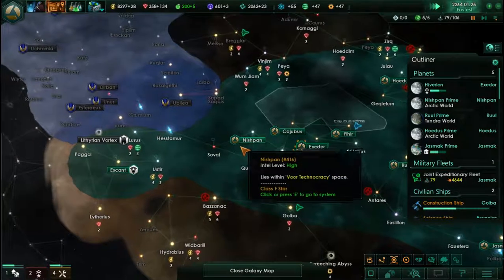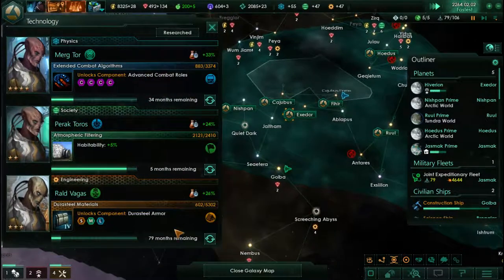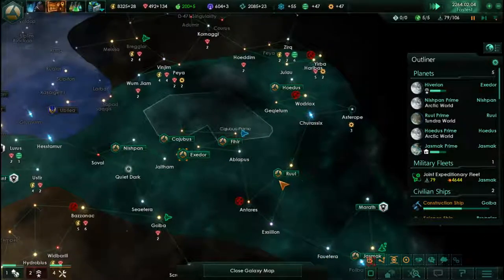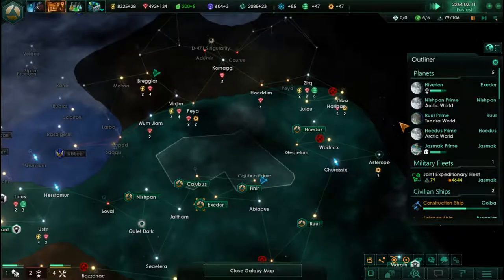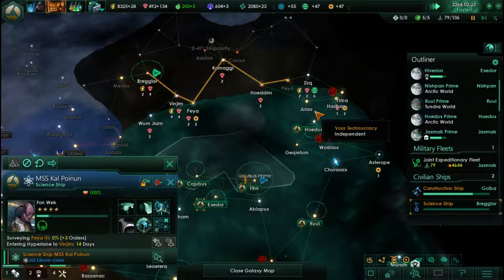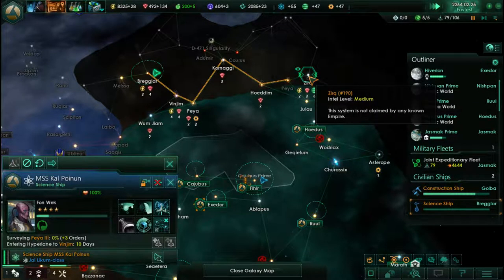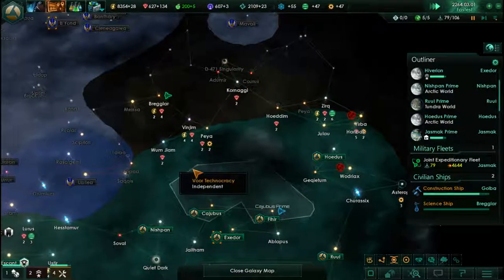134 minerals a month — that's pretty respectable, I'll take it. Six months for that, 80 months for better armor. System scan complete — another system has been scanned up there. I actually want my science ship to check out this system; I'm not sure why it hasn't. Maybe a frontier outpost up here might do us some good, or maybe up around here — there's a little cluster of systems there as well.